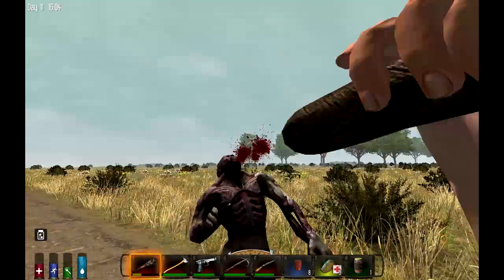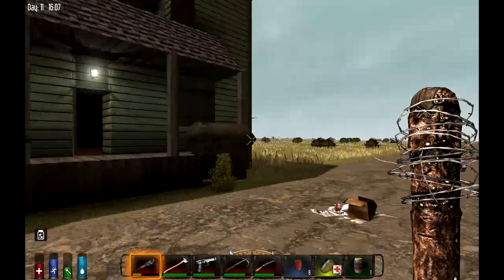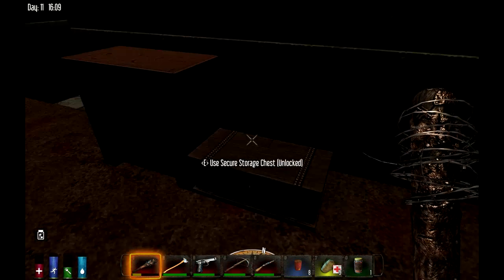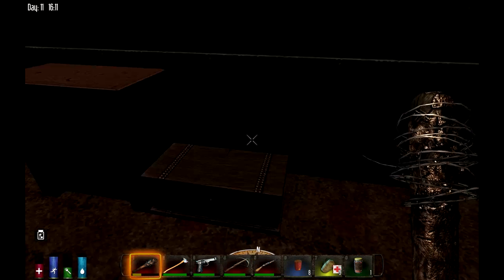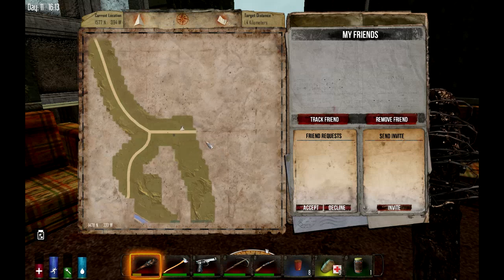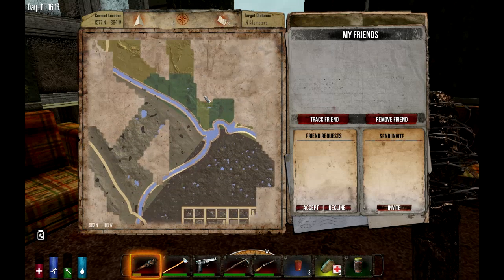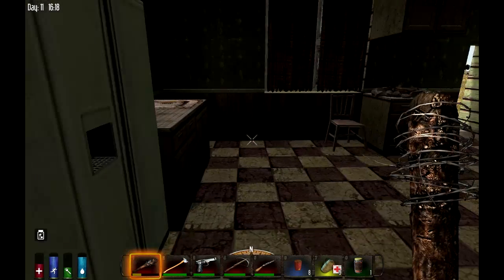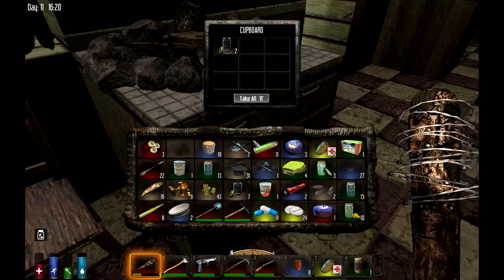No front door — either they've already broke it... oh check this out, there's a chest in here! This looks like stuff! We've been here before — oh my goodness. Alright well, I feel a little retarded. Yep, I sure have been here before. Okay well, that's actually pretty awesome.